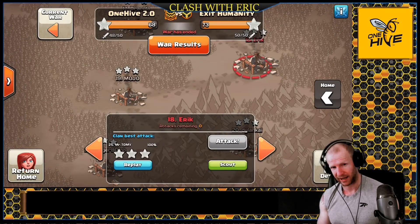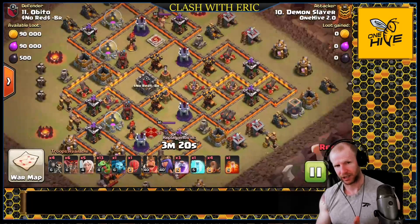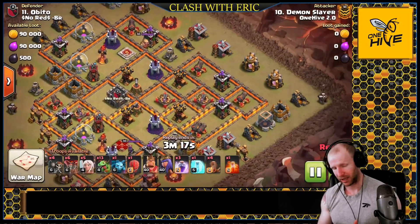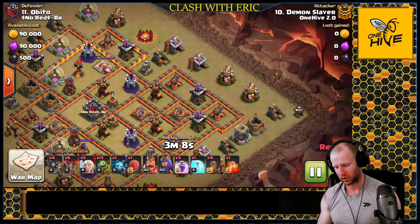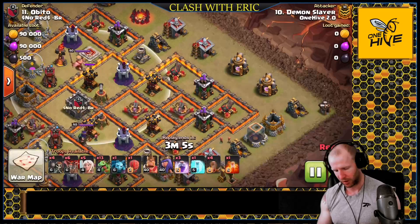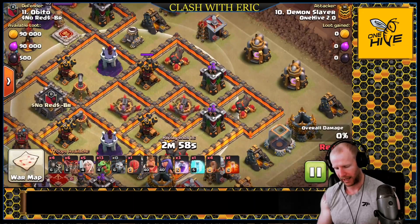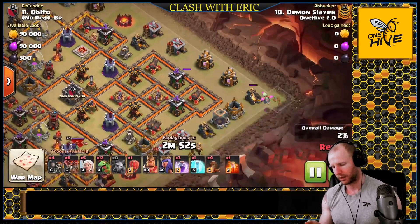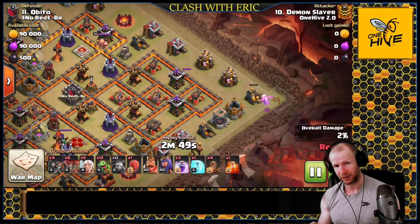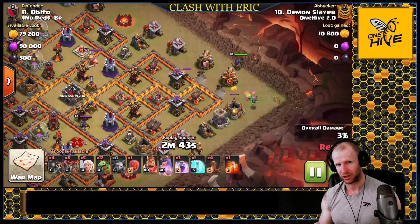Next up we have Demon Slayer coming in with 13 baby dragons and a slammer - same basic setup. He's got four earthquakes and three rages, but he brought a freeze instead of a haste. He wants to make an entry going in after all the air defenses, which are kind of clumped up, so he can open up all the walls with those earthquakes. He'll probably drop the earthquakes between the X-bow and the air defense, then use a wall break for a straight shot in. Baby dragons form that funnel - they're awesome for funneling.